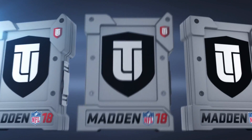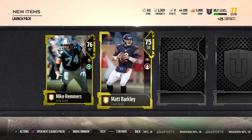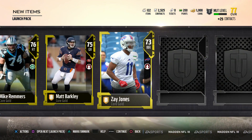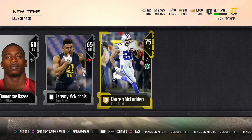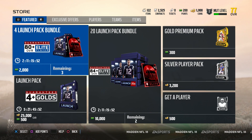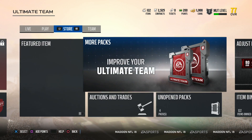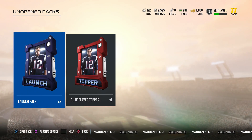Let's open this first launch pack and see what we get. We get a right tackle, Matt Barkley — nothing too special. We also get Darren McFadden, not a bad little budget beast. These elites are now 80 and above, so it's nothing too spectacular when you pull one, so we can't get too hyped.